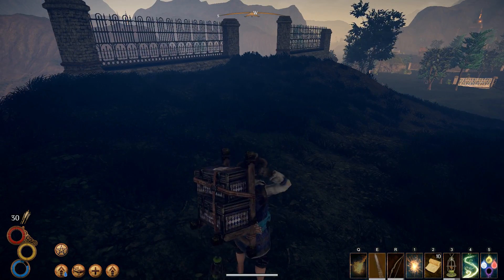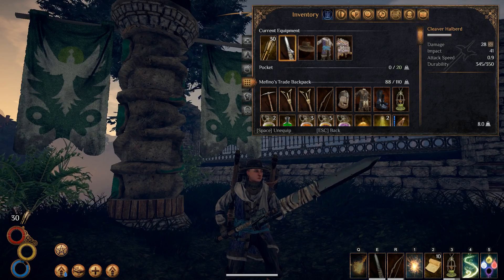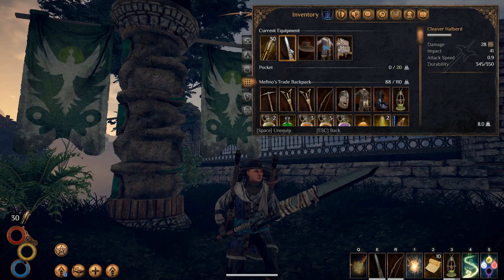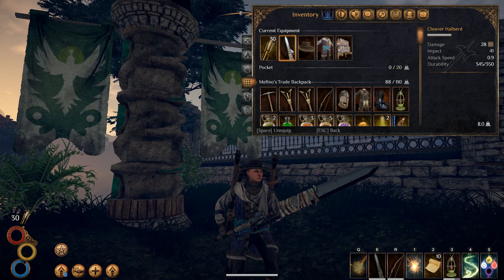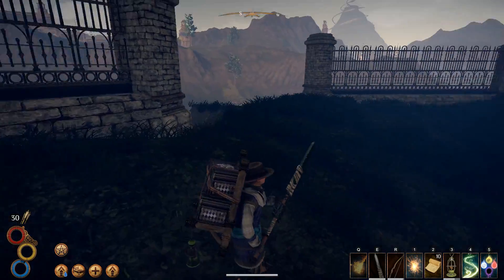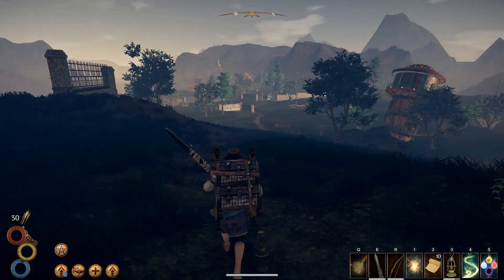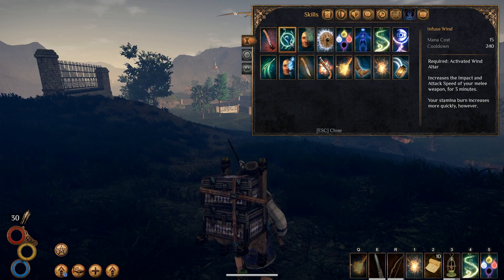I took somebody's advice and went back through the bandit camp to get this weapon - the cleaver halberd. It doesn't do as much damage as the mace I was carrying, but someone told me there are parts you add to it that make it a really super good halberd - it becomes a great weapon once you get the pieces. This is going to be our main weapon. Right now the attack speed is 0.9, and I'm supposed to be three times as fast. Let's talk to the altar. I didn't see what it said - 'a surge of something flows through me.'